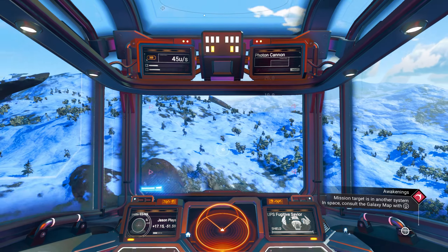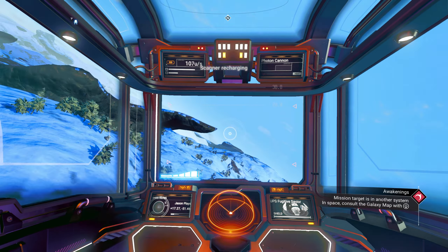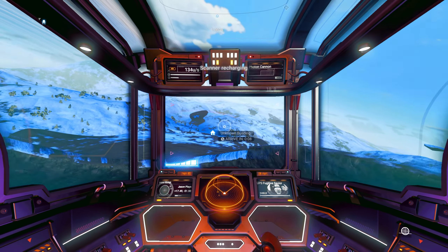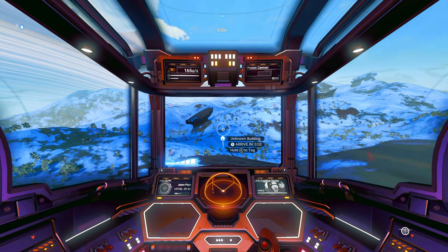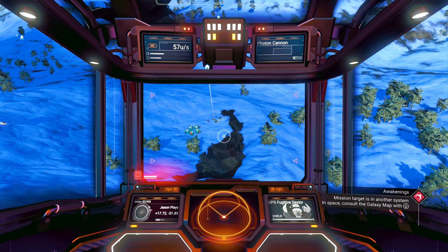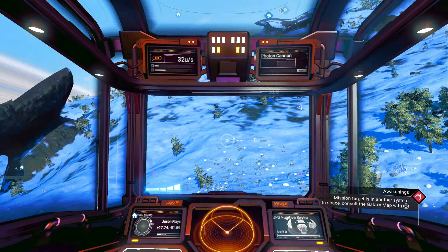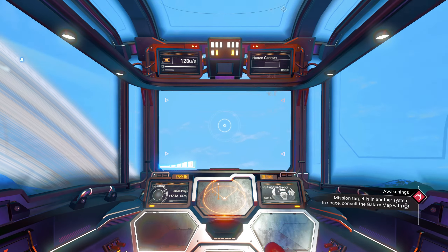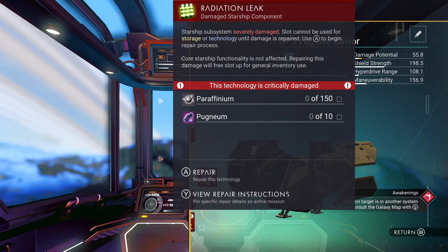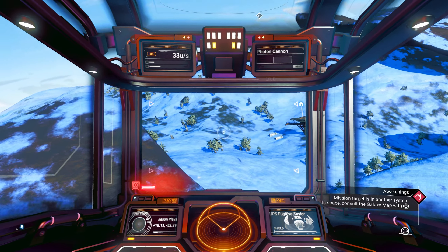Nice flat planet, not extreme, don't have to worry about sentinels or storms all the time. Storms happen but not every five seconds. There's a minor settlement — not doing that, they'll rat me out. Let's head north. Another building right over here — it's a sentinel resource depot. We could use it for materials, but I don't need anything. I'm still sitting on 13 million from all our scans.